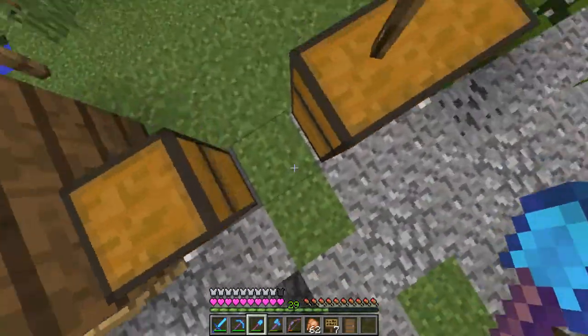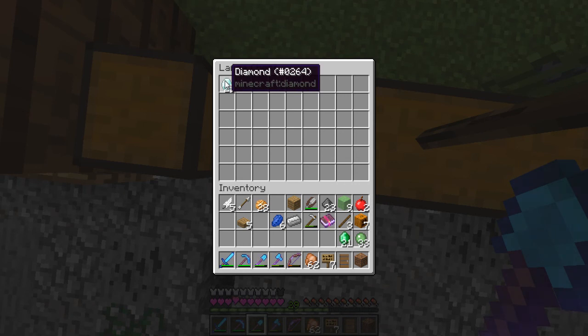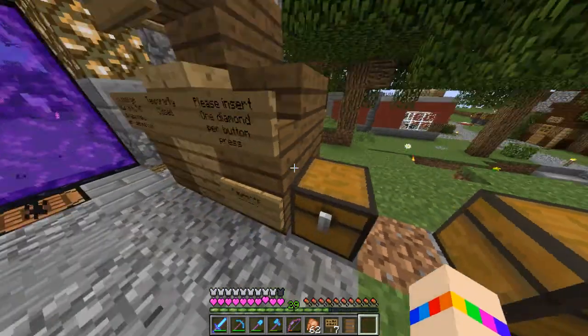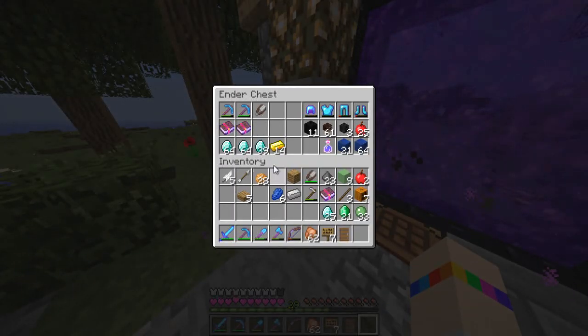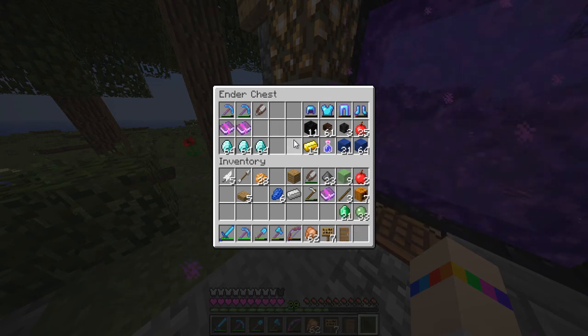We're just gonna kinda mess around. Right now we're at spawn — look at those diamonds! 25 frickin' diamonds from the Luck Shack, isn't that just great. Let's see how many diamonds we have now... we have exactly three stacks. Oh my god, wow.